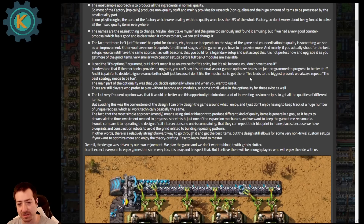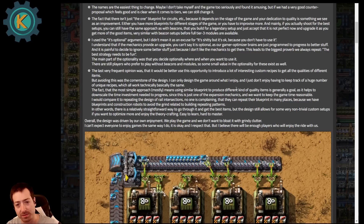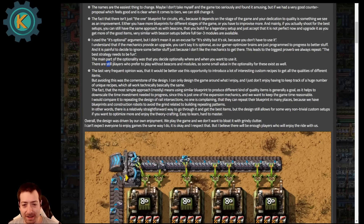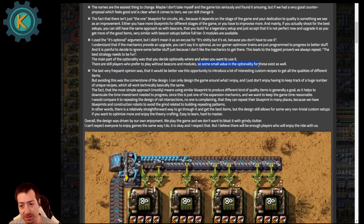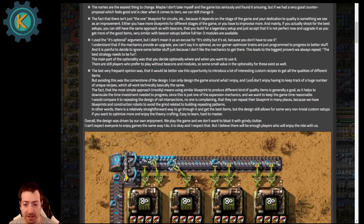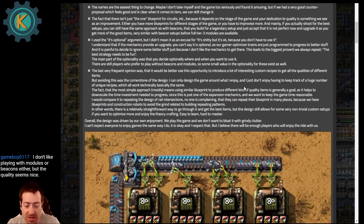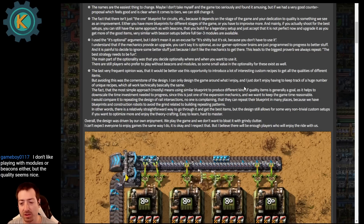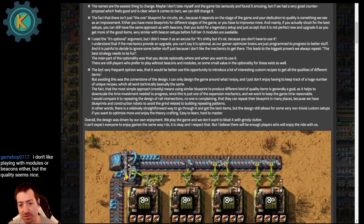You always want to make sure the thing you want to do the most is also the thing that gives you the best results. You shouldn't be asking 'do I have fun or do I make a good factory?' — those shouldn't be polar opposites. There are still players who prefer to play without beacons or modules, and there's some small value in the optionality for the quality mechanic. There will be some people that never play with quality, just like some people never play with beacons. But most people will, and I think that's correct.